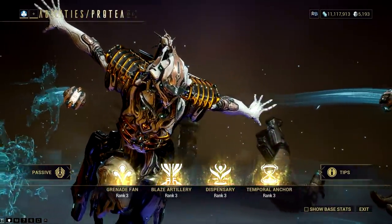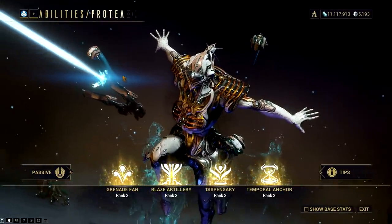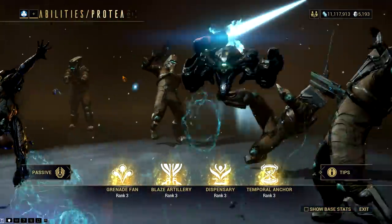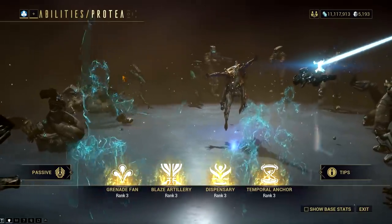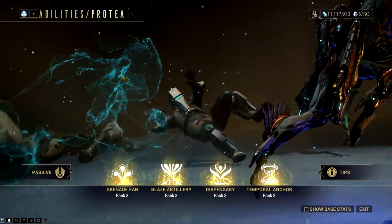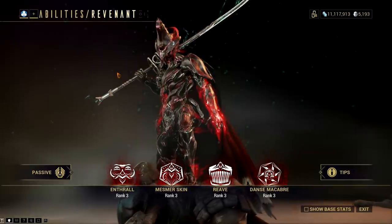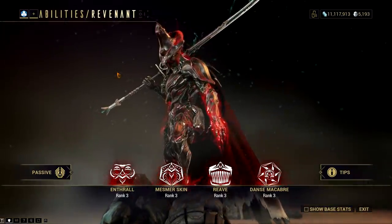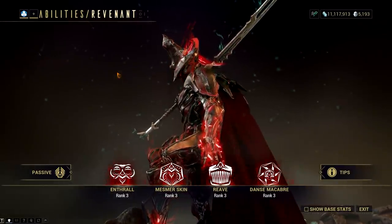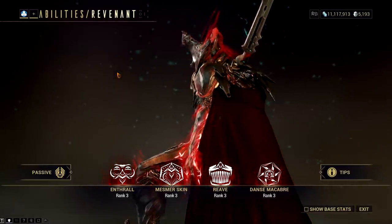For Protea, it's either her Grenade Fan or Dispensary. Her third ability would be awesome for farming frames that love endurance runs or are energy hungry. On the other hand, the Grenade Fan would create amazing synergy with other abilities, not only because of its shield feature but also because of its damage potential. For Revenant, it is most likely that we will be getting his Reave ability. Both Enthrall and Mesmer Skin are what make Revenant strong. I see Reave being used for utility purposes by other frames, but remember that this ability also works well against enthralled enemies.